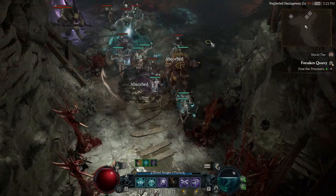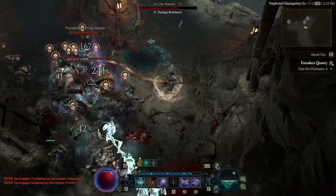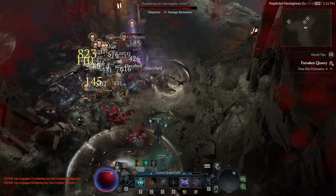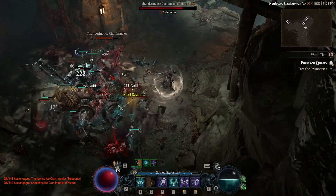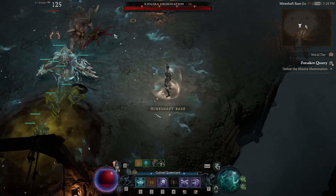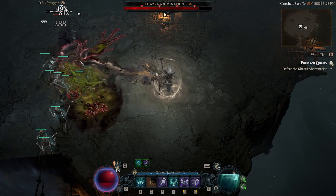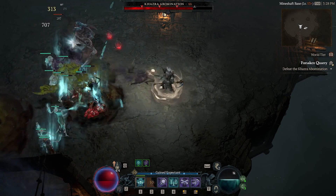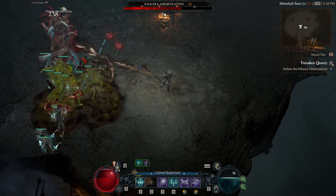Hey everyone, in today's video I'm going to be going over my Undead Army Necromancer build that focuses heavily on having as many minions as possible just to create these massive battles in the dungeons. Not only does it create massive battles, it's also really effective. Your character stays safe for a majority of the time, and you're able to throw out tons of damage not just from your minions but from yourself as well.